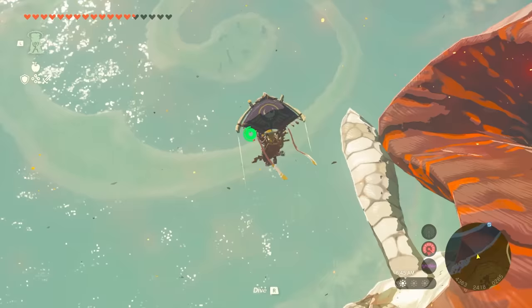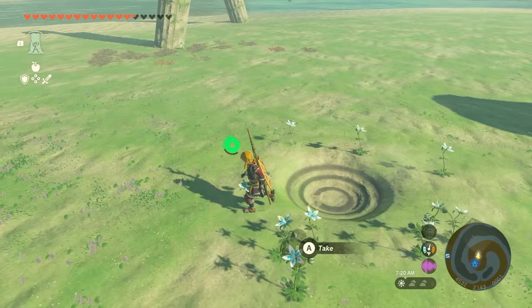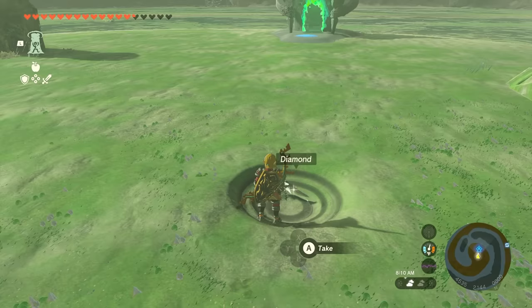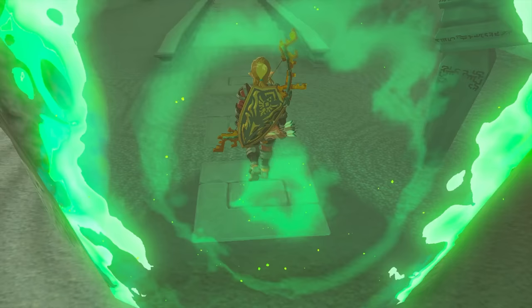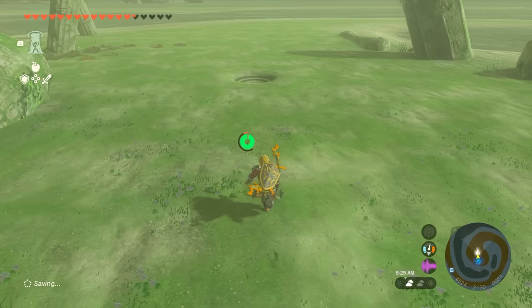And then you must jump off the dragon and go to the center of this little spiral thing right here. Collect all the Silent Princess Peaches around this hole, and then drop a diamond in the center like this. And once your diamond is in the hole, you must run over to this shrine over here and enter it. And once you have entered this shrine, you must immediately exit the shrine, and you will see that your diamond has been collected as payment.